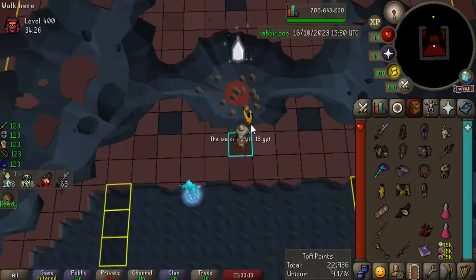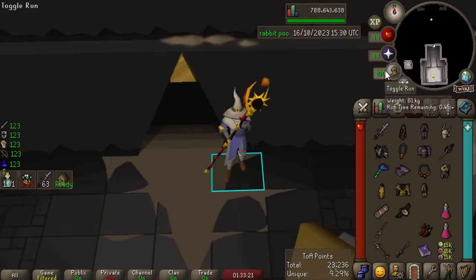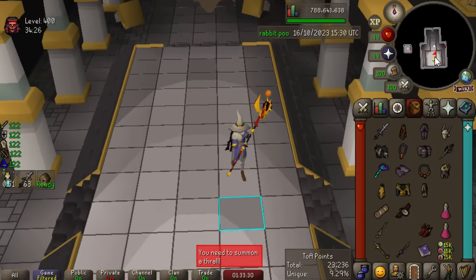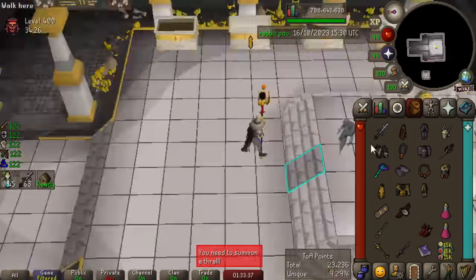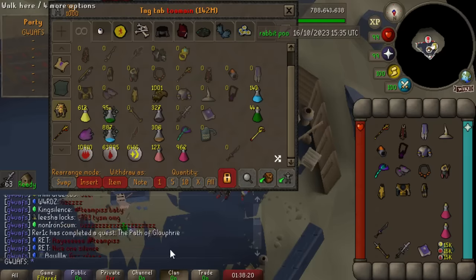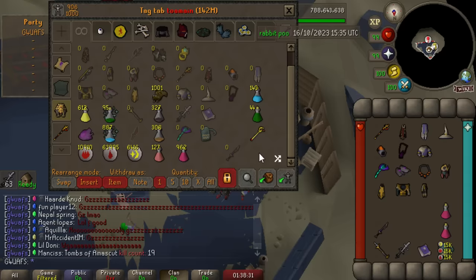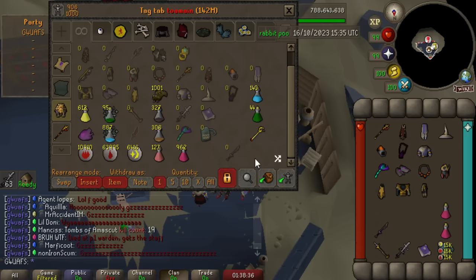A very clean 400 — I'm really proud of that, actually. I used Dehydration and everything so I could not heal with anything except the Keris Partisan, but it went really smoothly. A 9.29% purple chance — that's so good, like 1 in 11. That is absolutely juicy. We'll do the slow walk to the chest. It's white, obviously — it's always going to be white. But oh my god, some of my raid mates got a new personal best at TOA, and one of them got a Tumeken's Shadow at 19 kill count. What an absolute legend.